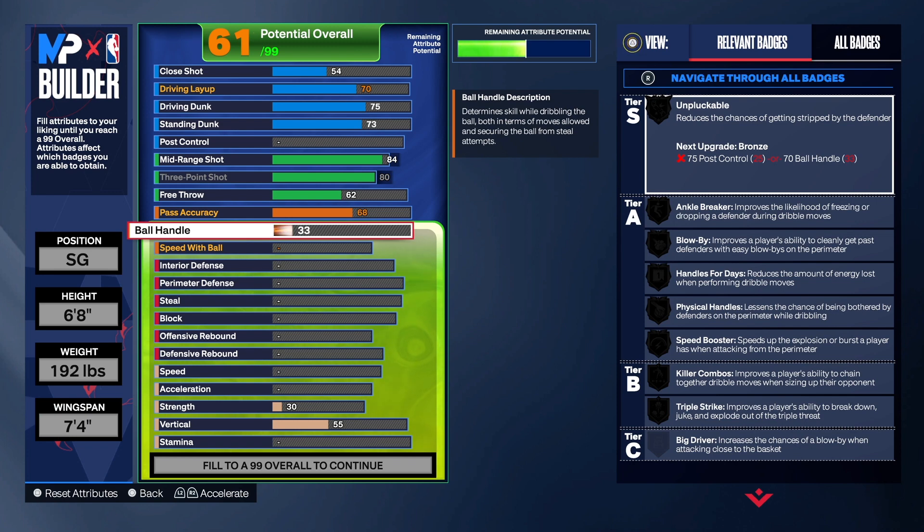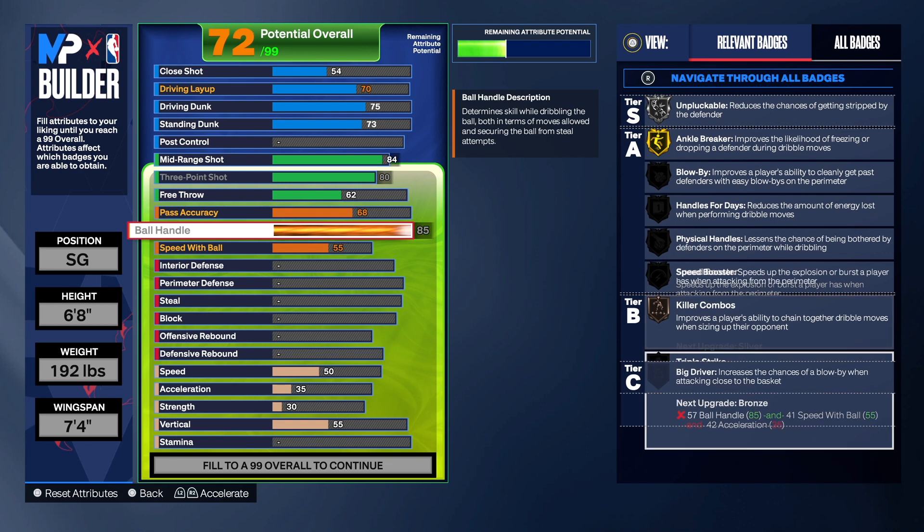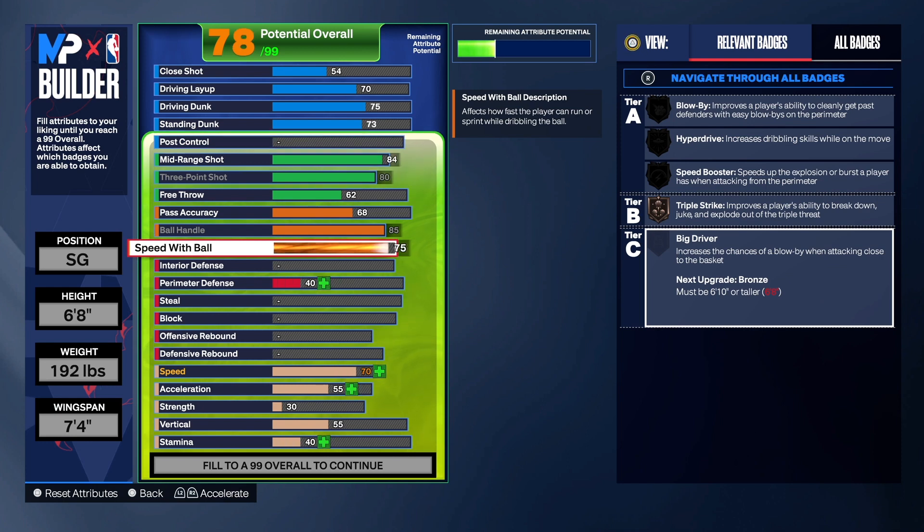There was a little technical difficulty so if it sounds funny transitioning on this part, that's what happened — I wasn't going to start the video over, we're going to pick up where we left off. With the ball handle we're going to take that up to an 85. That gives us anchor breaker on gold, which is really really good. We also get unpluckable on this build, which is good as well, so you will be able to go to the rim anytime you get ready.